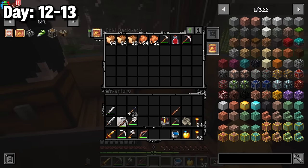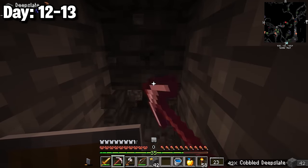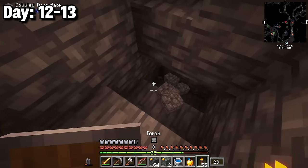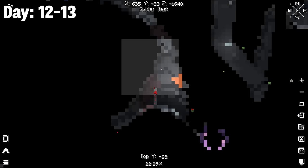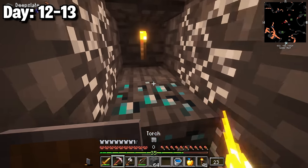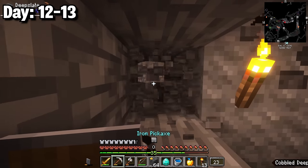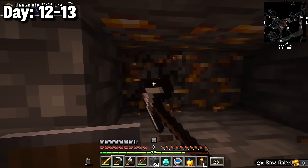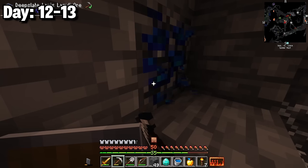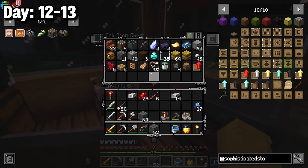Days 12-13 it was time to get serious about lapis. With the respirator equipped I started a strip mine around y equals negative 10 in the old cave. I spotted a cave on the minimap, dug towards it, and found my first diamond. On the other side was redstone, and then strip mining around y equals zero inside another cave system I finally found lapis. I rushed home to make sophisticated storage upgrades.